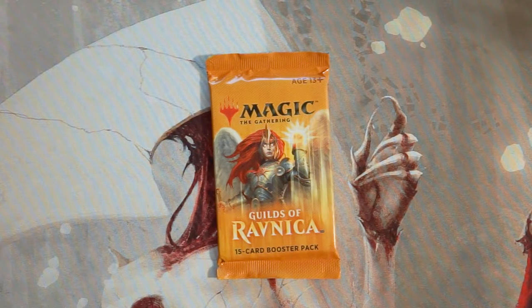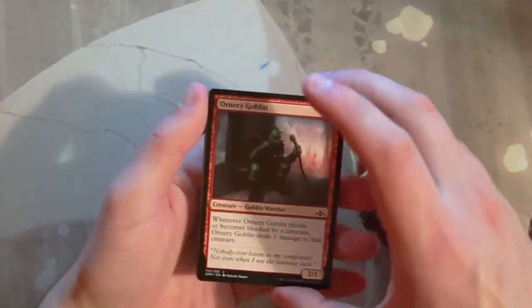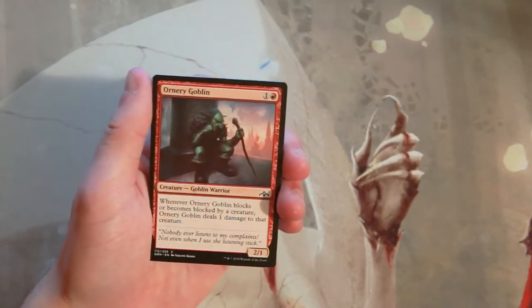Welcome back to the Crack a Pack series. Today we are opening, I think for the very first time, a pack of Guilds of Ravnica — one of the newest sets. Ravnica Allegiance just came out about a week ago, so this is really our first look into these packs. We're going to look at this from a pack one pick one perspective to figure out what our first round draft pick would be.